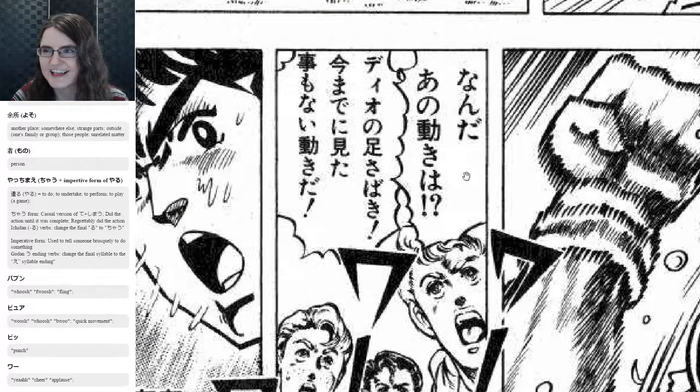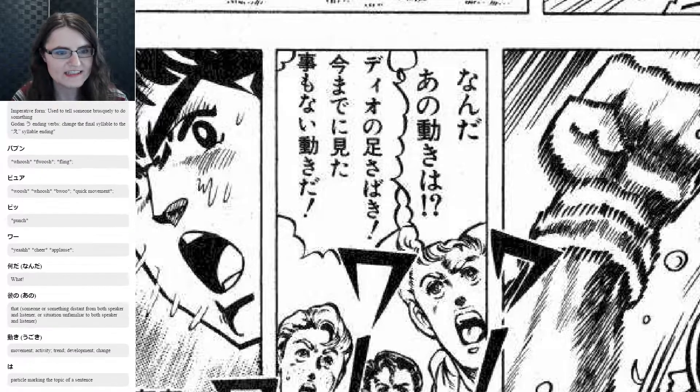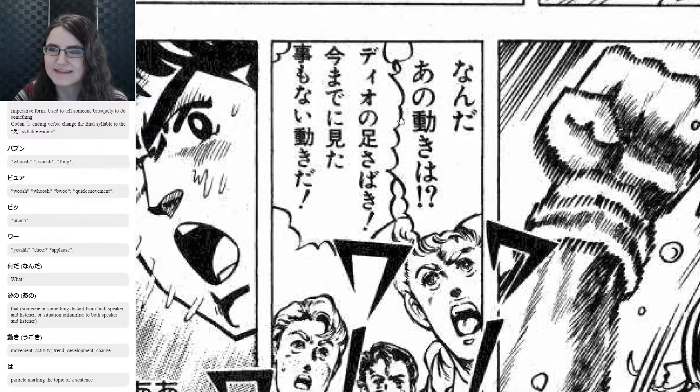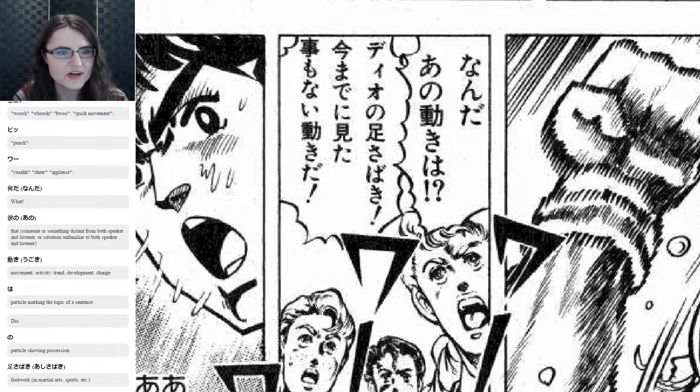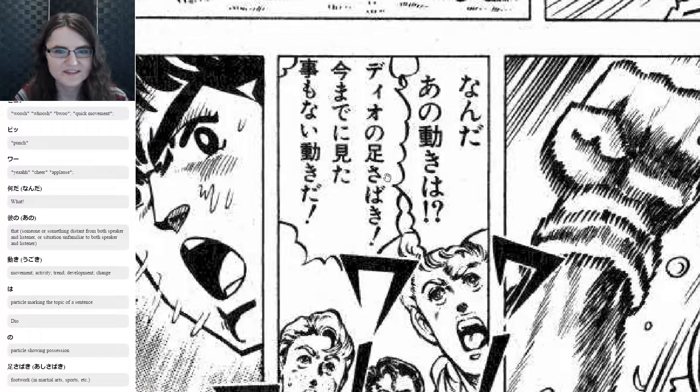So these guys are like: なんだあの動きは — なんだ is 'what,' あの is 'that,' 動き is 'movement' or 'activity,' and は is marking that as the topic. It's kind of leaving it open: 'What is that movement?' — like, what is he doing with all that fancy footwork? And then: Dioの足さばき — 足さばき is 'footwork,' and の is possessive. So it's 'Dio's footwork' — it's crazy.